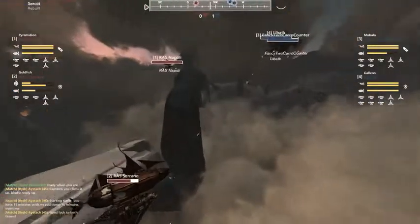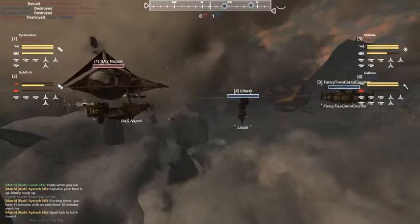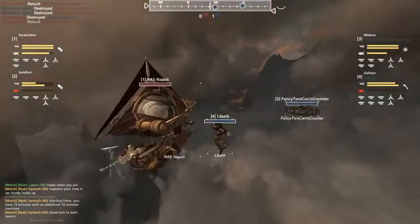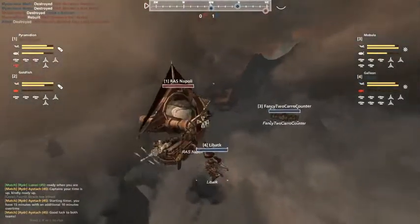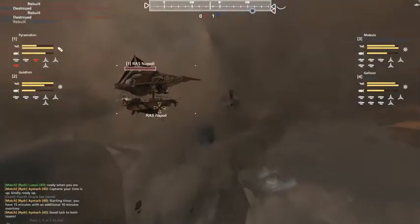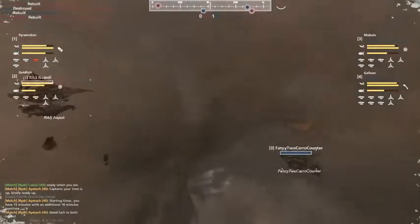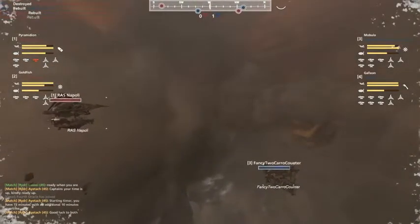I'm still just gonna call it the Fancy — that's typically what it's called. Napoli coming in with double barking dog on LibATK. Fancy 2-Caro Counter turning. Does it have mines for this? Lesmok mine just lands short — that was actually right where they wanted to put it, but the Napoli moved back a little bit.